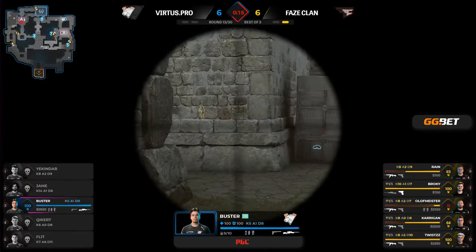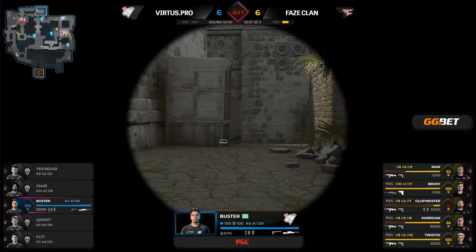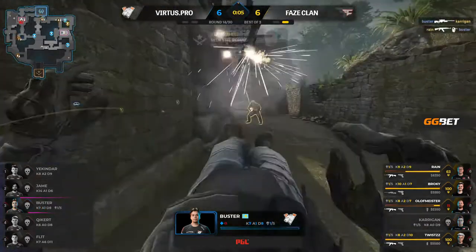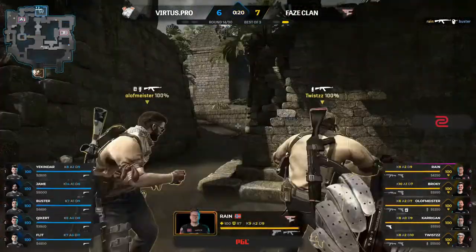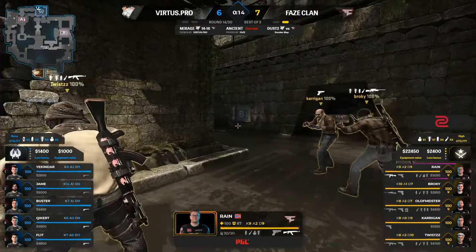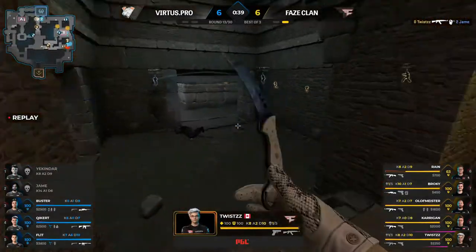FaZe capitalized with that mid control — really well done. In previous rounds where VP succeeded, it came off the back of initial mid control. They gave it up this round, expected a rush, and it did not benefit them. Expect to see them go back to mid control. Buster tries to hold on to it — rain will remove him forcibly. Seven-two, FaZe back in the lead.